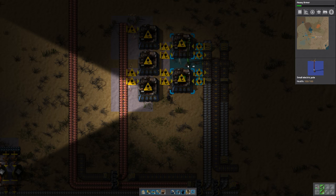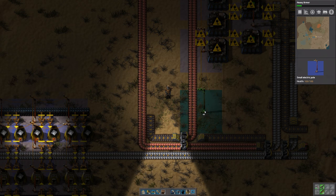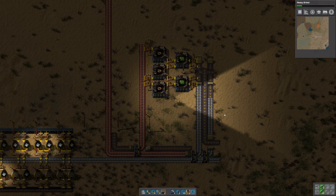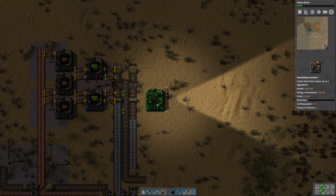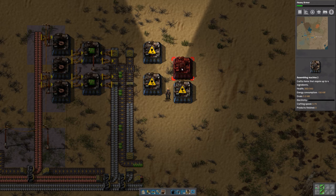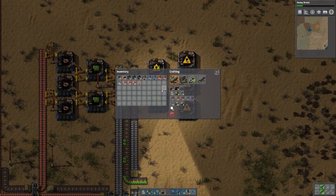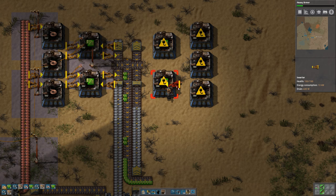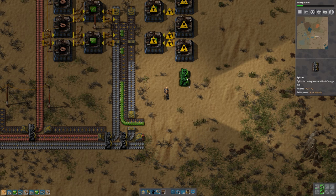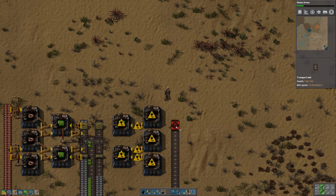As soon as we hook you up with power you are good to go. Green circuits being automated — perfect! Let's go ahead and fill out the other side because we will definitely need the other side for this. We're going to need more inserters, which is kind of what we're trying to do this for anyway. We're going to need our copper to come down here on the end right there — perfect.